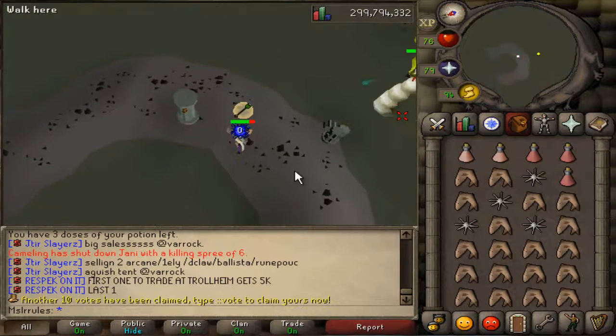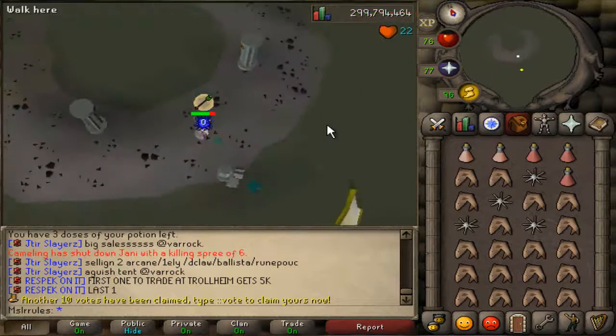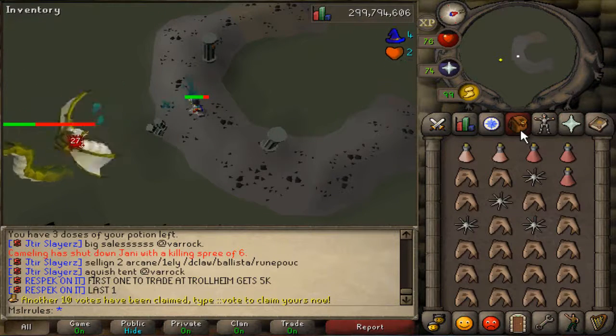I run to this black spot right here and stand there for a while. You'll notice when she stands up, she'll stop attacking you. You can turn off your range prayer just to save potions.